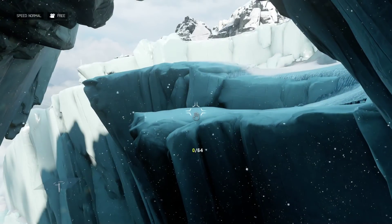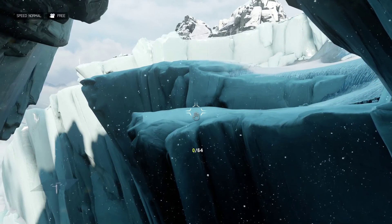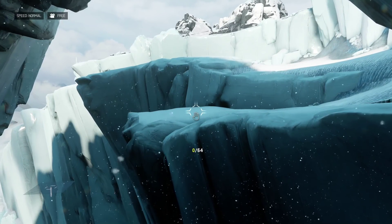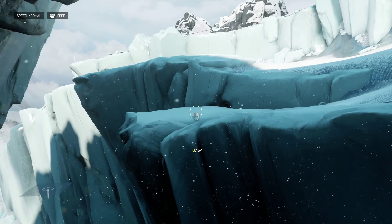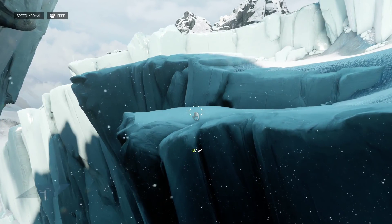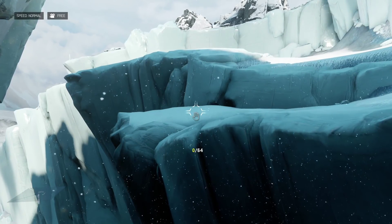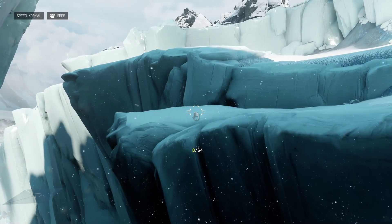Welcome to another ForgeHub video. This is PsychoDoc and today I am here with a quick Forge tutorial on how to create snow and rain effects in Halo 5 Forge. This trick was developed by Jesus in Malibu and it's just in time to get in that holiday spirit.